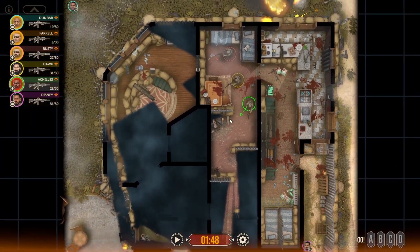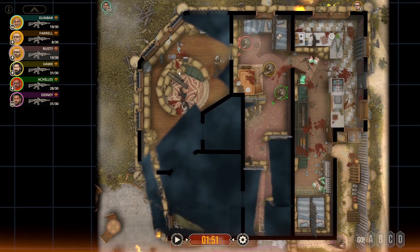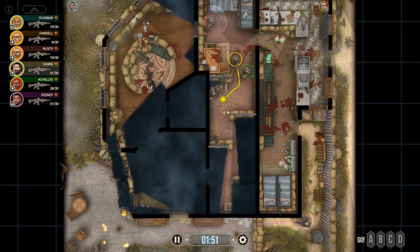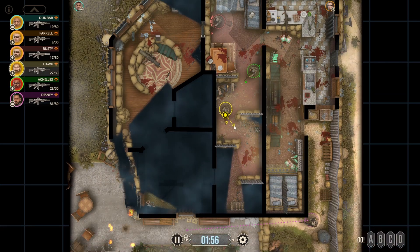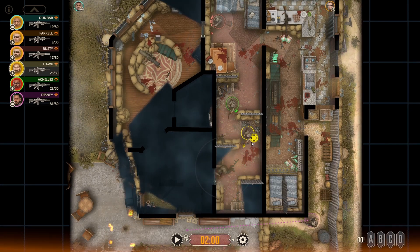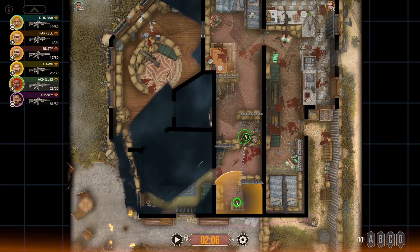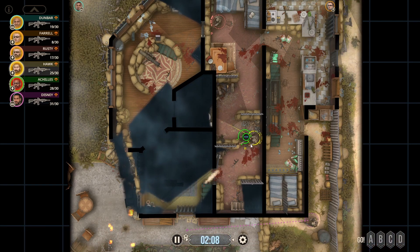We will pause here and let everyone get into a good position. He's covering this window now. We will go ahead and start moving with these gentlemen. That door just opened. I'm actually going to throw some gas in here to get them to run out to us since we've got two guns pointed at the door.